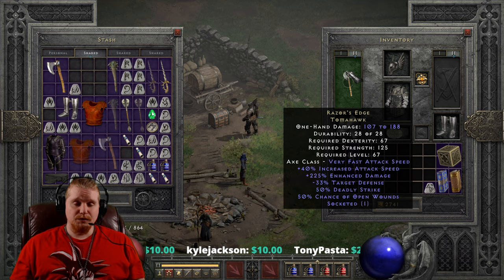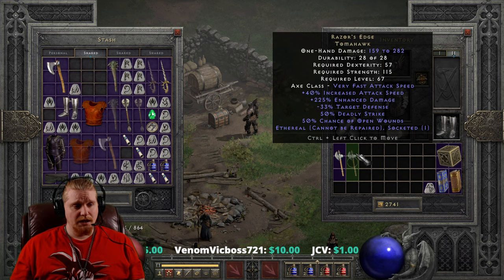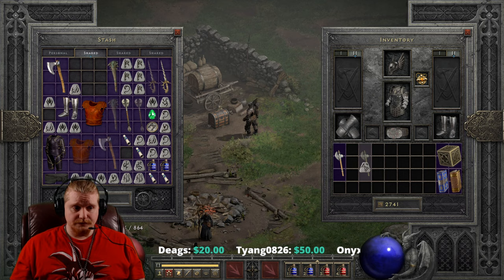We get 50% chance of open wounds, which is absolutely amazing. Open wounds is an 8-second bleed based on the character's level for damage — at low level it does next to nothing, at high level it does a lot. 50% chance is going to be up a lot, especially with the speed of this weapon. The ethereal form has 159 to 282 damage, which is a lot higher, and the strength and dex requirements are each reduced by 10 — not 10%, just 10.